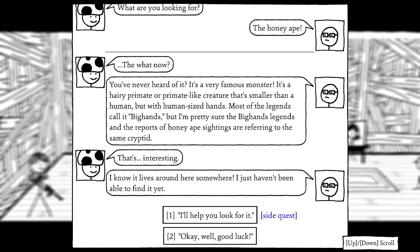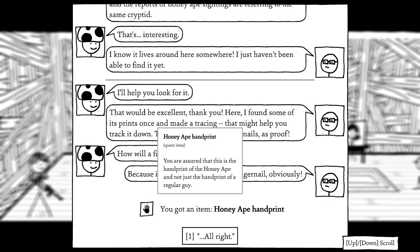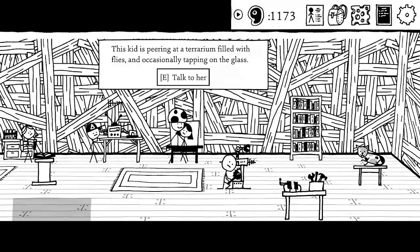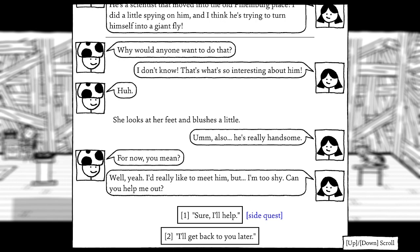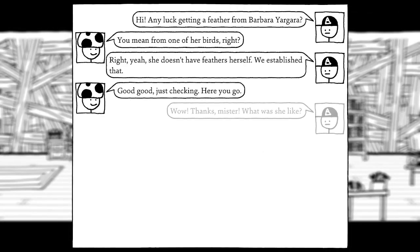Another kid wanted info about Barbara Yagara — we deliver the feather. There's also the fly man, or man fly — a scientist at the old Flemberg place trying to turn himself into a giant fly. A kid is too shy to meet him and wants a chest hair as a souvenir. We also get a quest for the Smell of the Wisp: a cloud of intelligent swamp gas, possibly the ghost of a dead chili cook-off judge. I need to follow a nose trumpet to track it down.